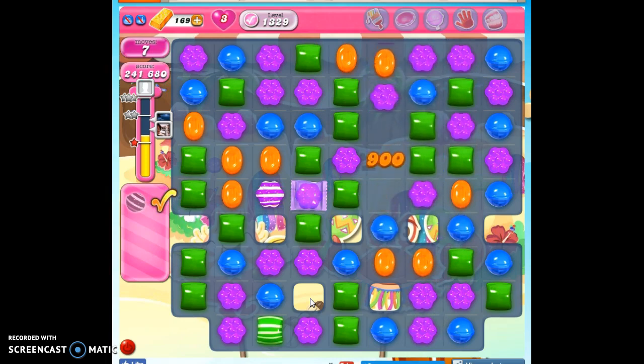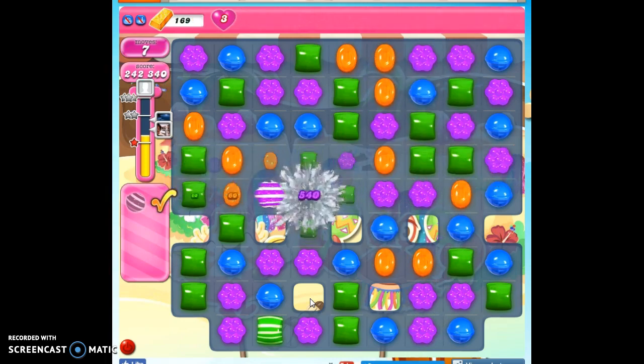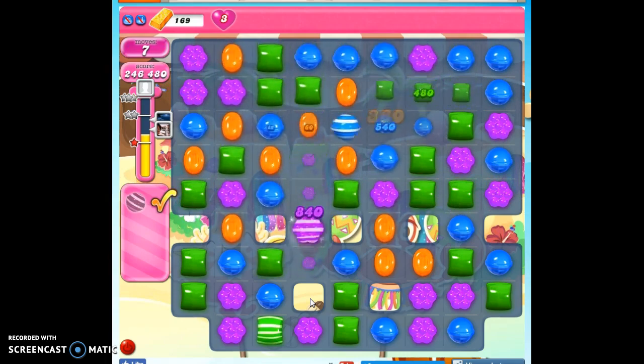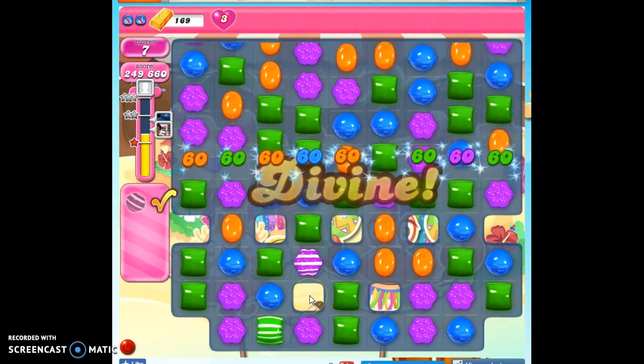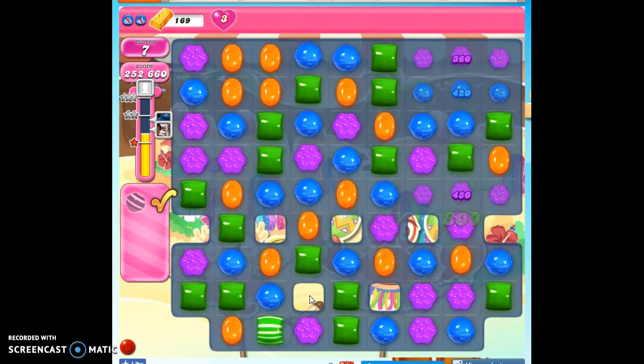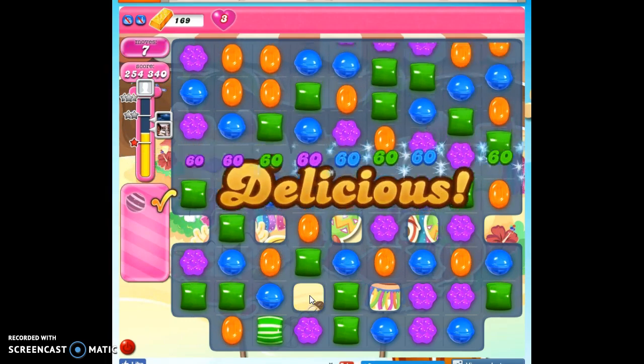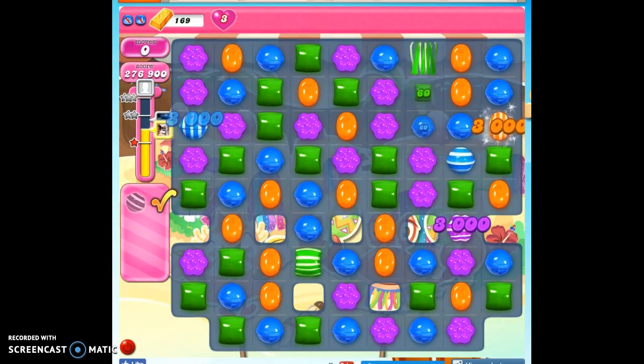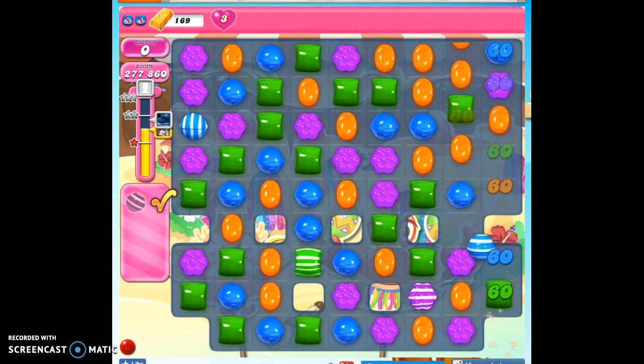If you're still struggling, you may consider bringing in some specials to help you. I'd recommend bringing in one color bomb and the striped raft combo and seeing if you can get that stripe and the color bomb to meet right away, or make a color bomb or stripe to match up with the others you've brought in. If you want to see more videos, you can subscribe, and as always, thanks so much for watching.